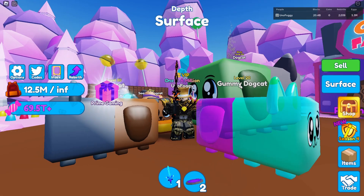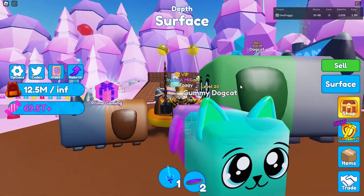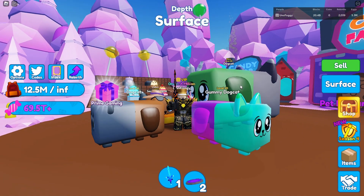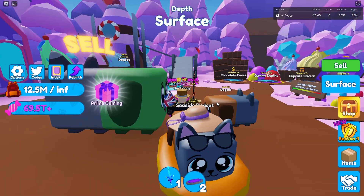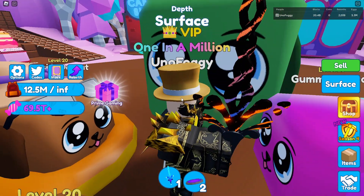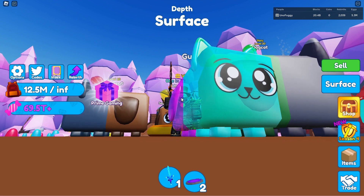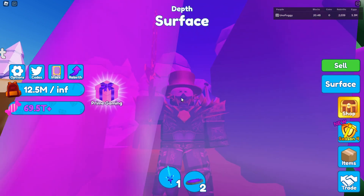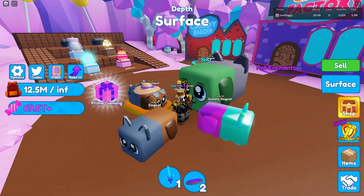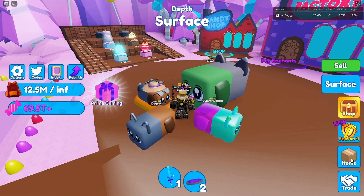As you can see, the Gummy Dog Cat is actually slightly see-through because it's a gummy - it looks really nice. I like the colors with the pink and the blue. It's just a normal Dog Cat with a skin change but still a really good-looking pet. You can actually see the other big Dog Cat through it, apart from its face, which looks fairly creepy - a faceless dog staring right into my soul, especially since it's green.